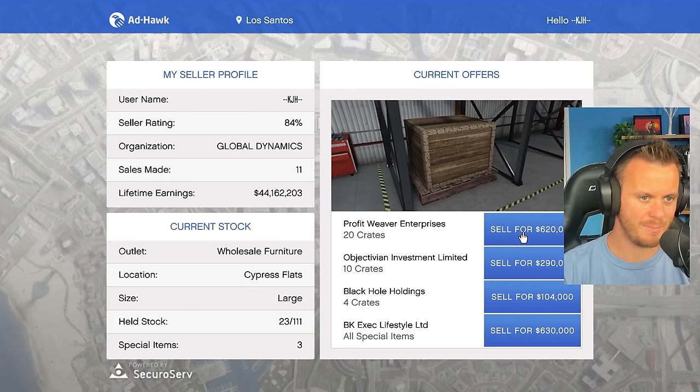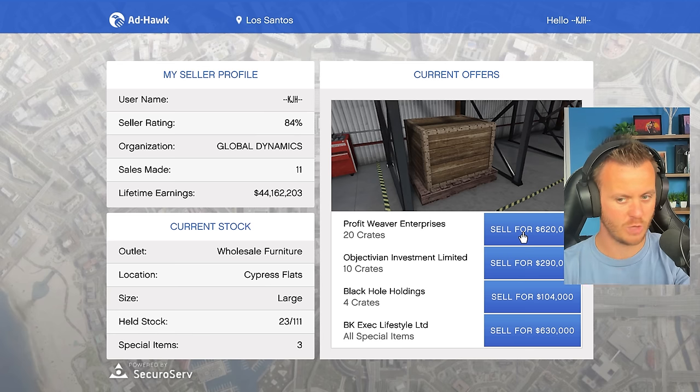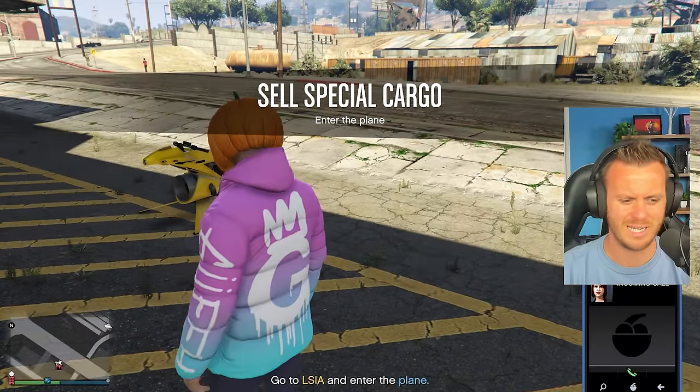Now we're going to sell both of these — one in a full public lobby and one in an invite-only lobby. This way we can see exactly how much money you can make per hour with special cargo, whether you choose a public sell or an invite sell. So let's get into a public lobby and do our first sell mission. 20 units, two times pay by the way — if you're watching this week when it comes out, that's why it's so much. If you don't have two times pay, just split that in half, so $310,000.